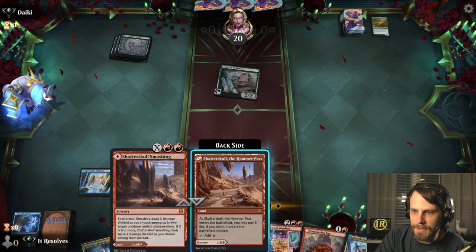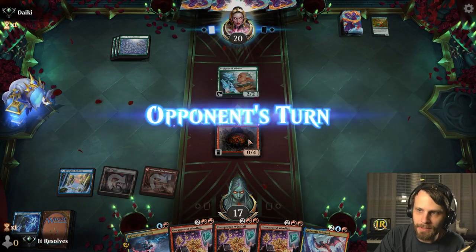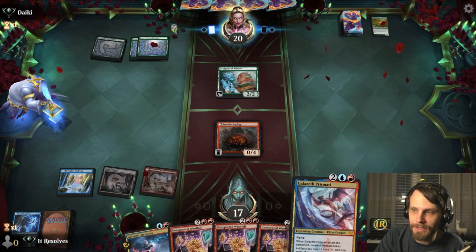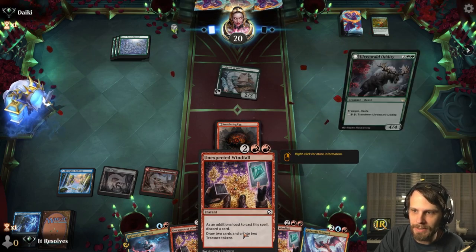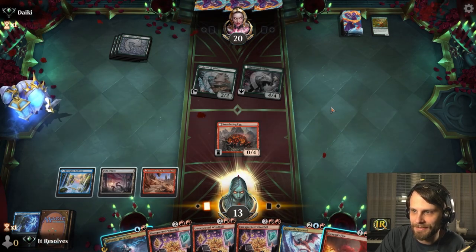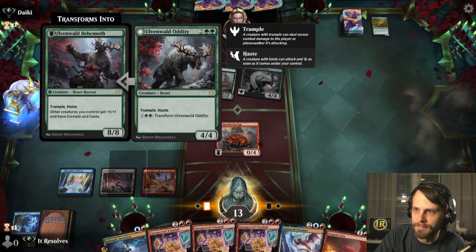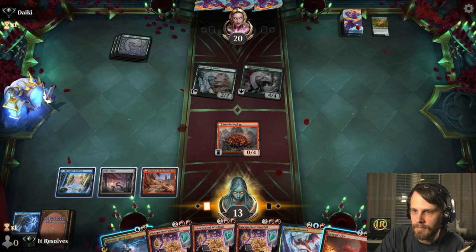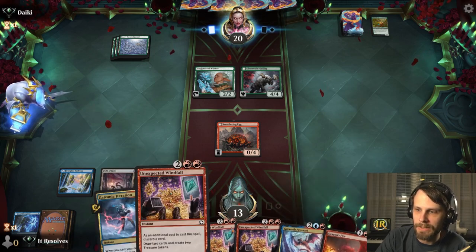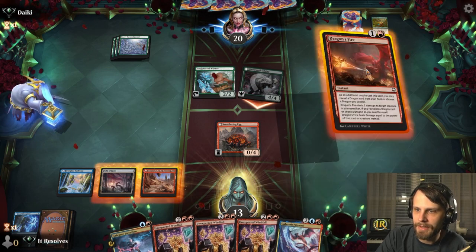I wish I had played the Smoldering Egg on turn one so we didn't have this issue, but now we can drop it and just have a blocker. We really desperately need a land here — any land would be fine because we could get Galazeth Prismari out. If it's a red land, we can actually Unexpected Windfall to get it down. That is a very, very scary card on their side. Not feeling as confident this time. What we can do is Dragon's Fire revealing the Galazeth Prismari to deal with the oddity — but we are kind of just stuck on mana, which is a really sad thing. Hopefully they don't have a Snakeskin Veil.